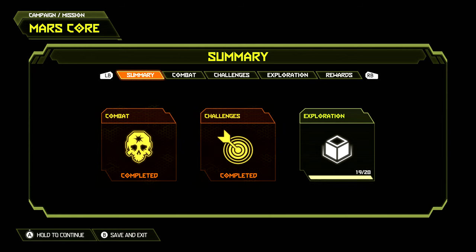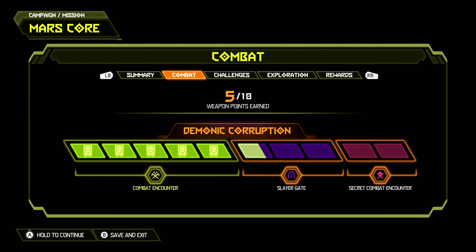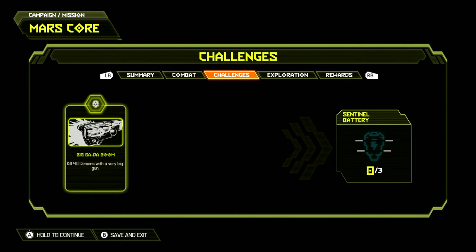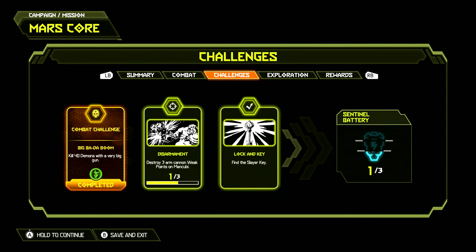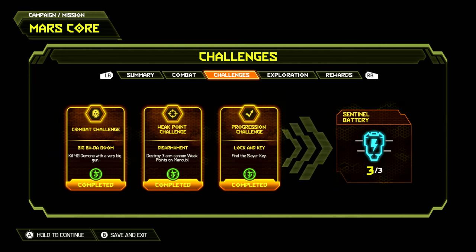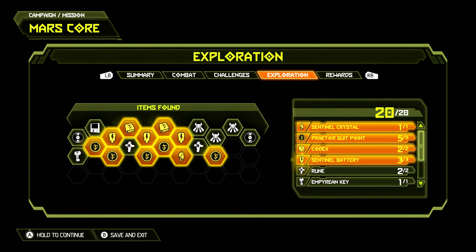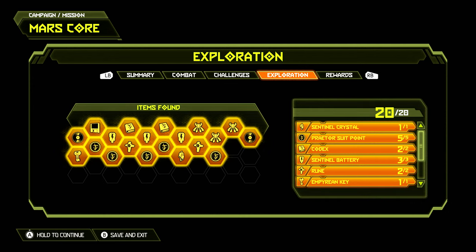All we need to do is exit the level through the portal and we've completed Mission 7 Mars Core. If you did all the combat encounters, the Slayer Gate and the two secret encounter gore nests, you will have completed all combat aspects giving you all 10 weapon points. The three challenges — killing 40 demons with a BFG, destroying three arm cannon weak points on Mancubi, and getting the Slayer key — will all be done. For the exploration aspect we will have found all 20 items: one sentinel crystal, five Praetor suit points, two codex entries, three sentinel batteries, two runes, one empyrean key, three toys, two albums and one cheat code.